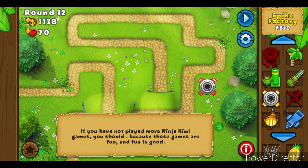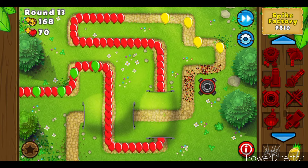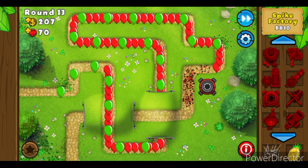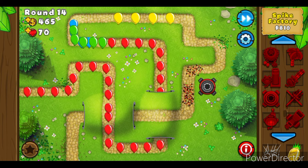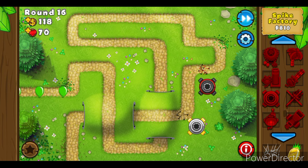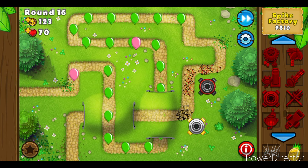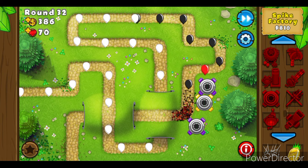Around round 12, I upgraded my Spike Factory to deal with lead bloons. That was one of my key mistakes — instead of prioritizing raw popping power and having as many spikes as possible, I upgraded for something I wouldn't need for another 10 rounds. Around round 15, I got a second Spike Factory to double my popping power, which was a good call. But I continued to make the mistake of prioritizing the wrong upgrades at the wrong time.